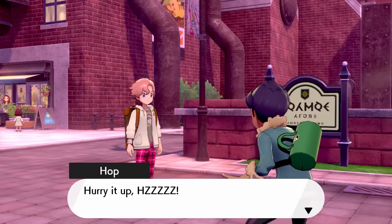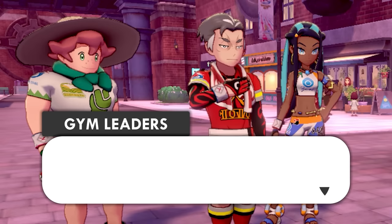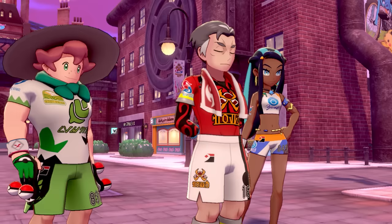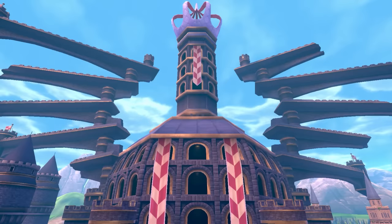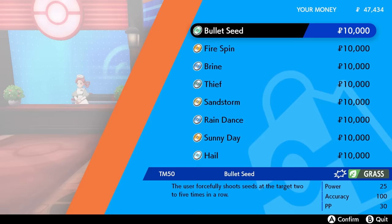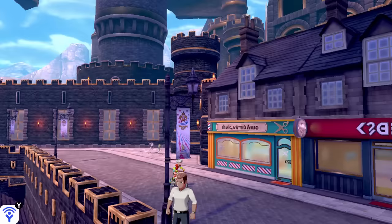With three gyms down, it's time to head to Hammerlocke on our way to Stow-on-Side. Making it to Hammerlocke, I now have access to the Pokemon Center, which lets me buy the elemental Fang moves as TMs — especially Ice Fang for the upcoming Dragon-type Pokemon. I also purchase Brine and Thief, both fairly powerful moves. I was looking for more moves super effective against the upcoming Fighting gym but couldn't find any.